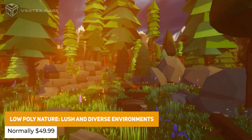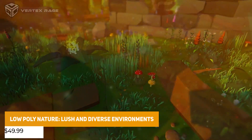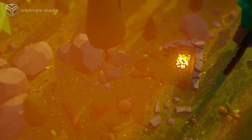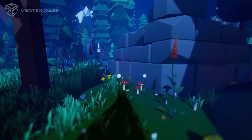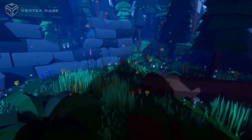Then we've got the Low Poly Nature lush and diverse environments, which is over 800 low poly 3D models inspired by real world plants. With a diverse range of materials across all pipelines, you can create lush vivid environments — whether that's across trees, crops, shrubs and bushes, and everything that you need for your terrain too.